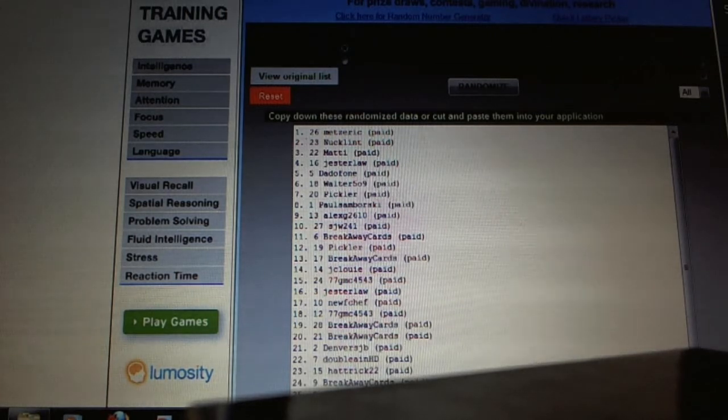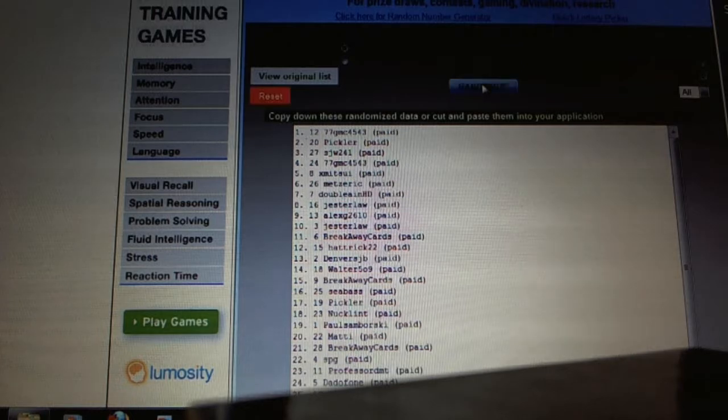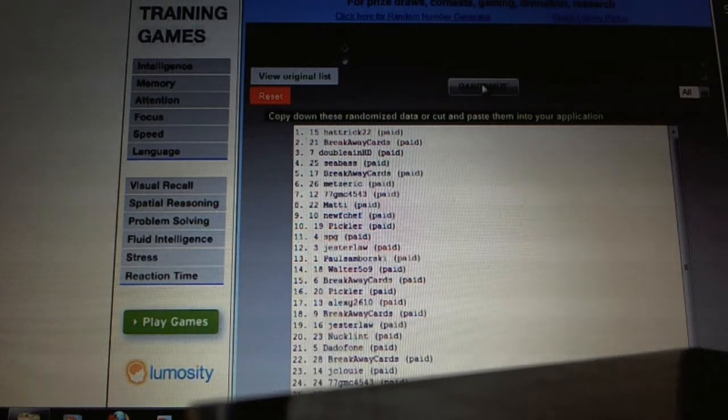Here we go, multi-randoms for CNC 1181, got three to do: the two video cards and the free spots. For the first Rookie Evolution video card, one, two, Hattrick 22.